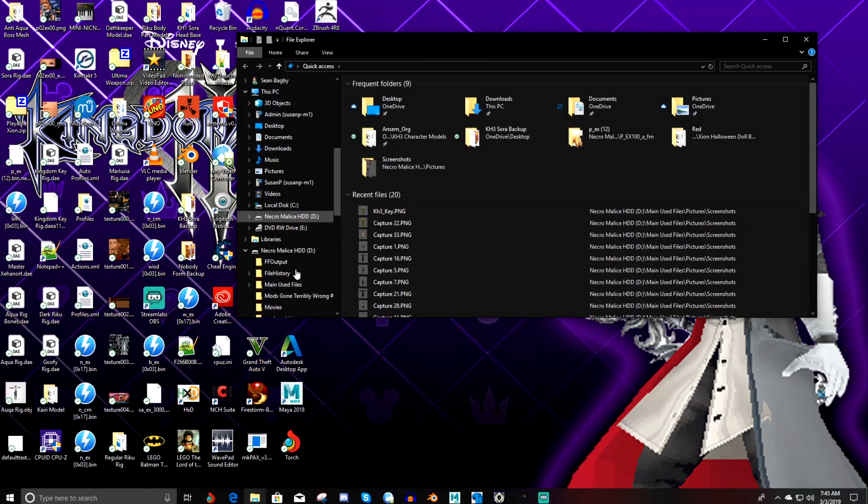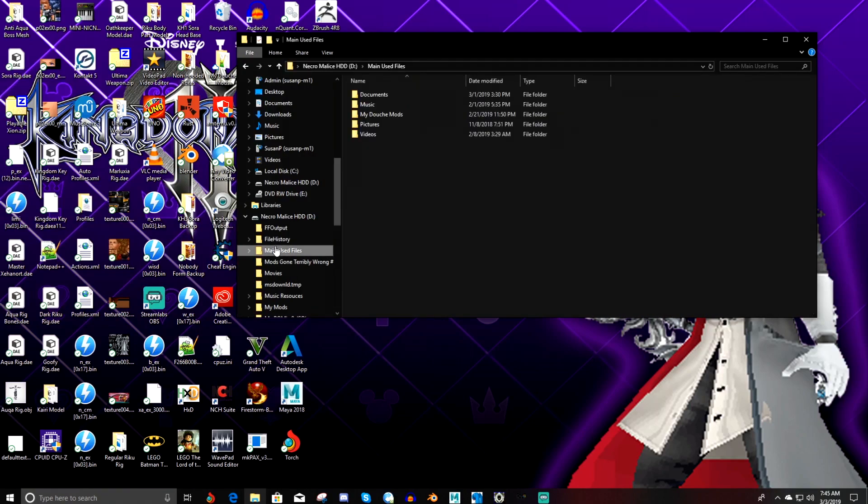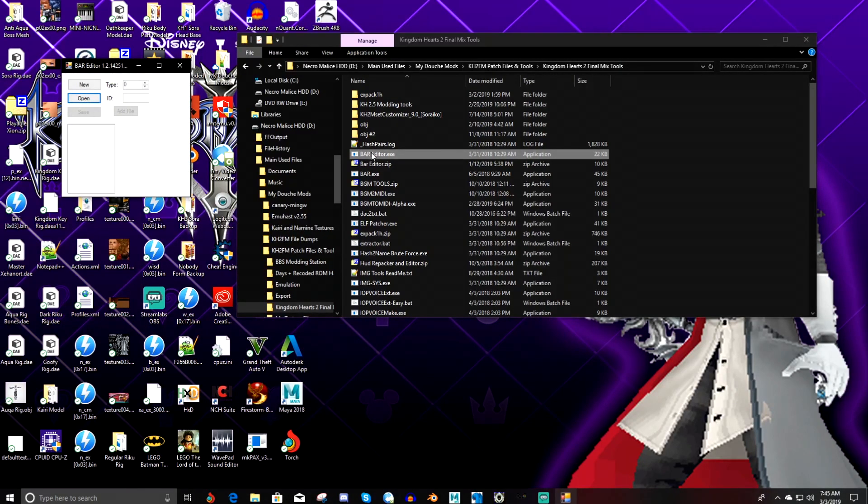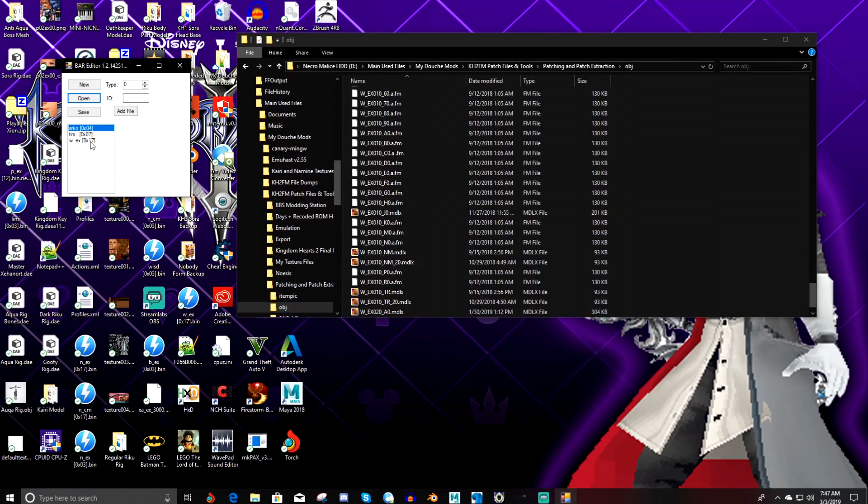So I'll just have to improvise. What you're going to want to do is have this application open called the Bar Editor. That's what you're going to want to use to apply the AI and hitbox to the character. The hitbox ID for the weapon and for boss hitboxes is W underscore EX, bracket, square, times 17, bracket — in short, it's W underscore EX 017. So just look for that ID when looking for the hitbox, and I'll also show you guys what the AI file is.